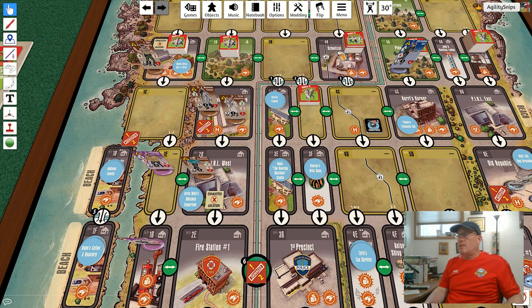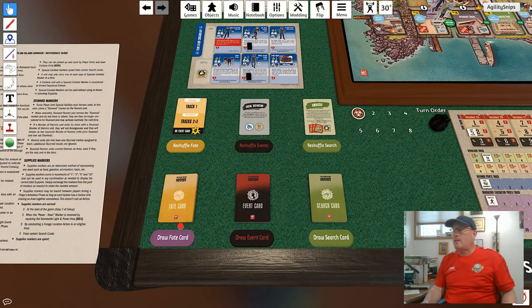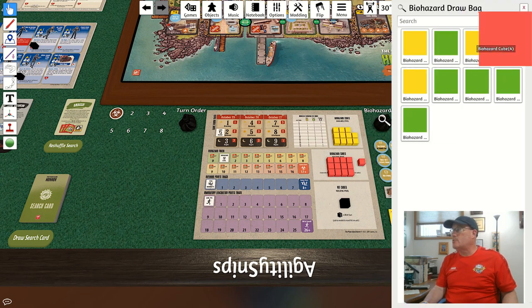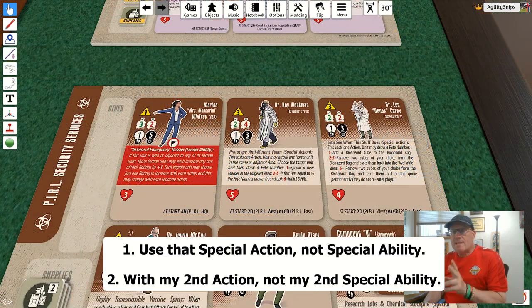With my first action this round, I'm going to use Dr. Corey's special action. It allows me to draw a fate number, and depending on what I get, I might add a biohazard cube to the bag or remove some cubes. I draw a fate number and get a two — not bad. That allows me to remove two cubes from the bag. I'm going to remove the two red cubes; I don't want those in there early in the game causing the biohazard level to go up further than it needs to.